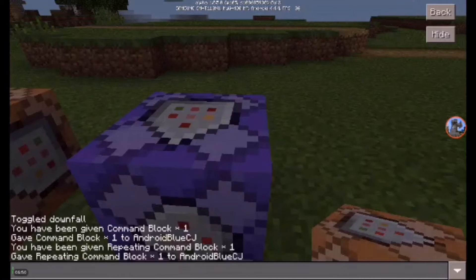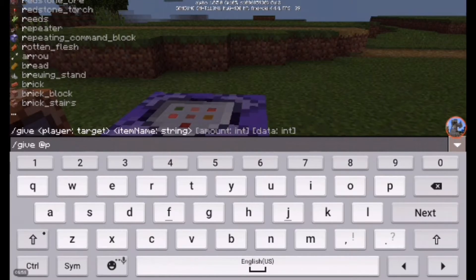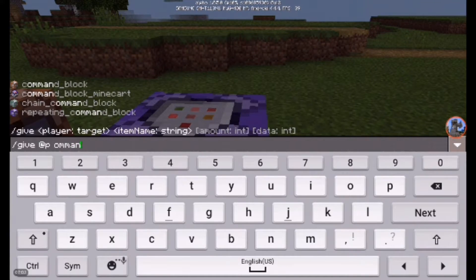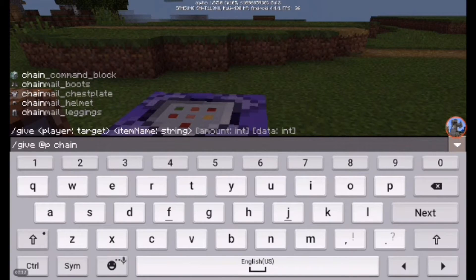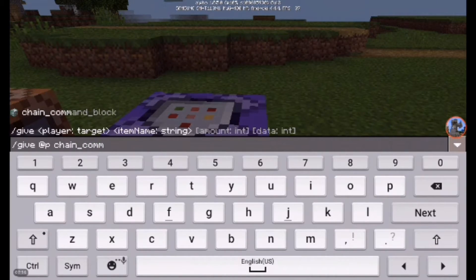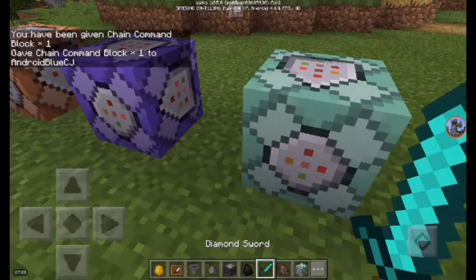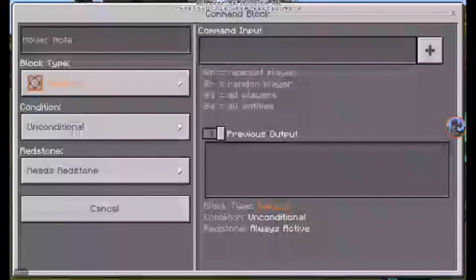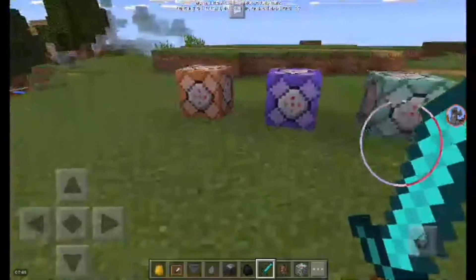Now we're going to look at the next command block — the chain command block. I guess you can put a lot of commands there and then they come in chains or something. Chain_command_block, one. You can, of course, not do this long method — you could just go into any of these command blocks and then change the block type, and it'll instantly transform your command block. This is the chain command block. I don't really know what these command blocks do — not that much knowledge.